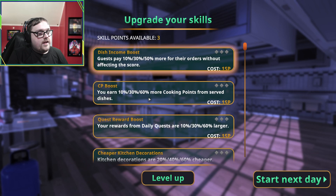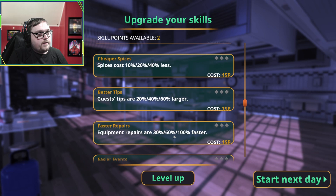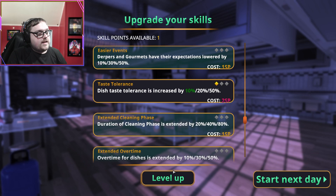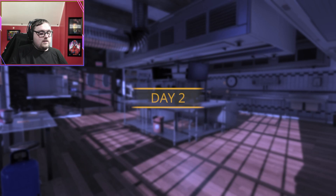I need some money but I also want that experience boost. Cheaper products - nah. Better tips, faster repairs, easier events. We're gonna do taste tolerance because I mixed these, and extra XP. Let's start the day - I think we're just about ready. I did clean up the area and I almost got the tomato soup ready, I think we can actually go ahead and start.